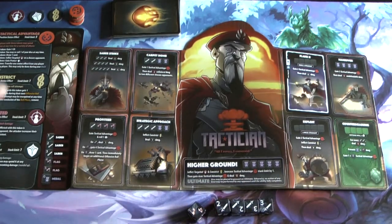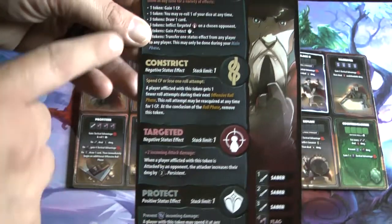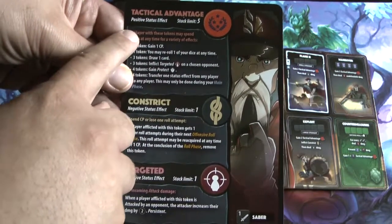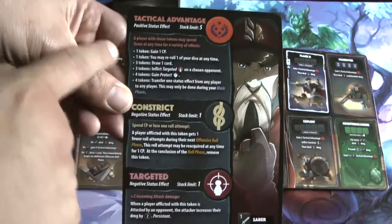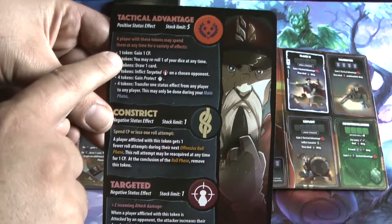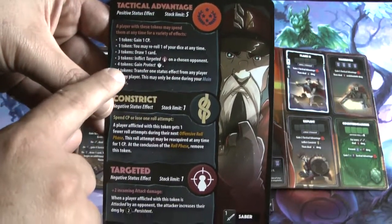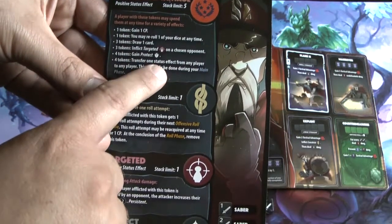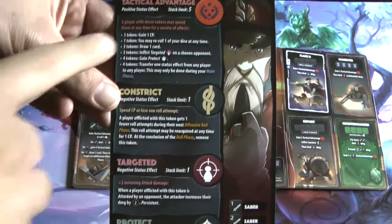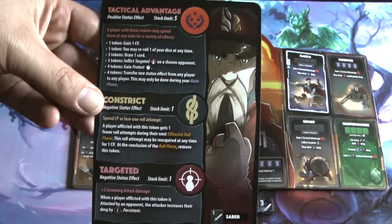Each character is entirely different in what they can do with their defense rolls. The tactician focuses on many different things. He has tactical advantage tokens with a stack limit of five, and a player with these tokens may spend them at any time for a variety of effects: one token to gain one combat point, one to re-roll a die, three to draw a card, three to inflict targeted, four to gain protection, or four to transfer one status effect to another player. That transfer may only be done during the main phase — that's why he's complexity level five, because there's so much to keep up with.